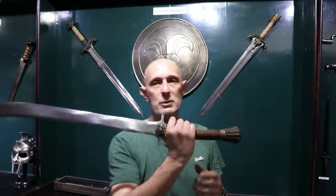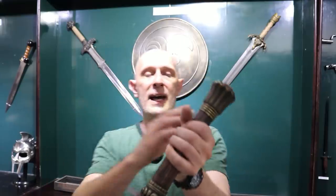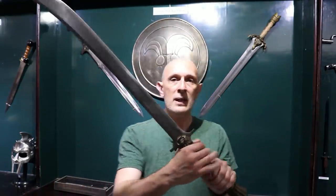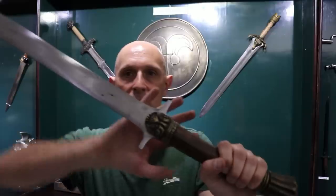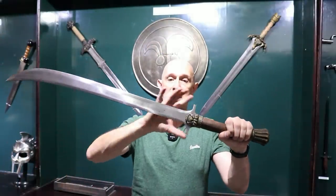It does have some things which aren't typical for a historical sword. It has a face emblem on there, it has a particular type of pommel that we don't really find on Chinese swords. And interestingly, it has an integrated guard — you can see there — so the guard is actually made as part of the blade.